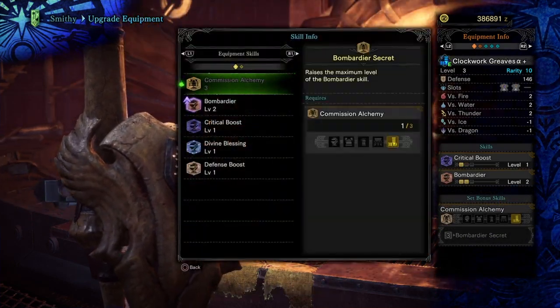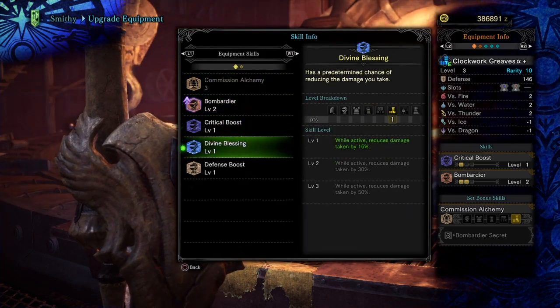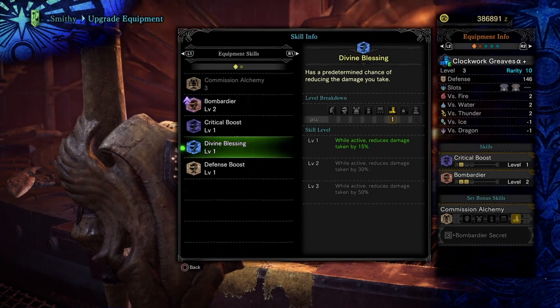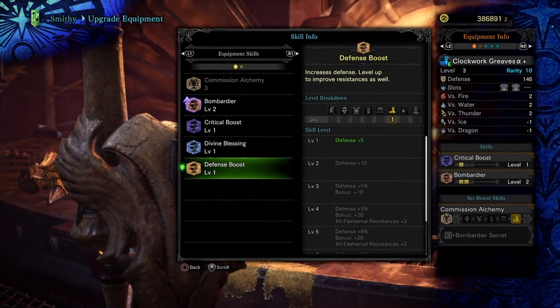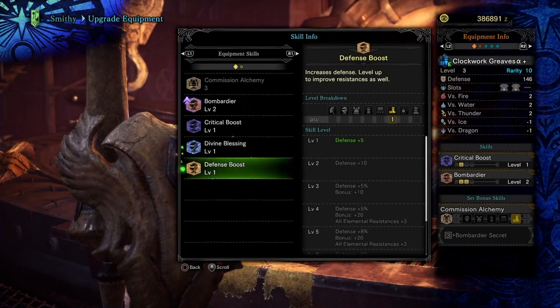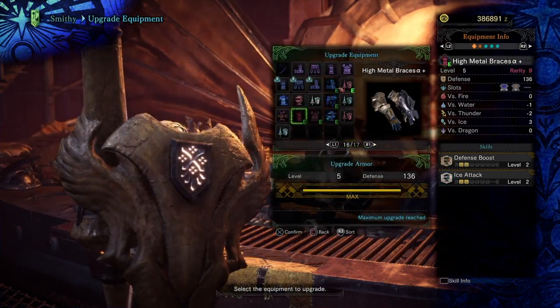Now, for the clockwork greaves, here we're going to have the bombardier coming into effect. We have the crunch boost, we have the divine blessing, and another defense boost right here. The bombardier and the crunch boost come with the clockwork greaves, and the 2 pieces that we're plugging in are the divine blessing and the defense boost.